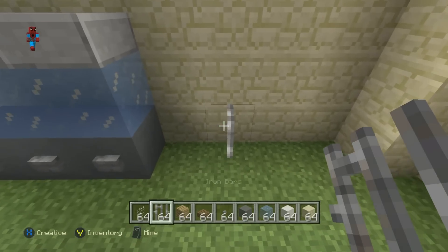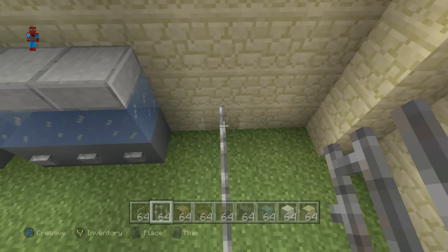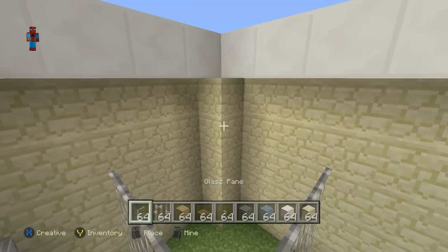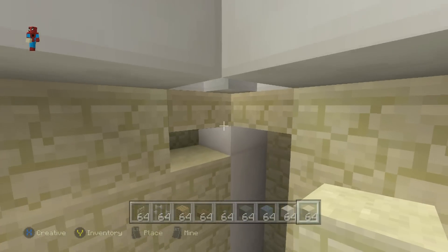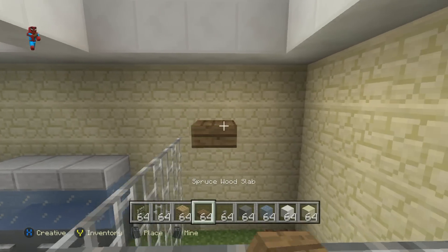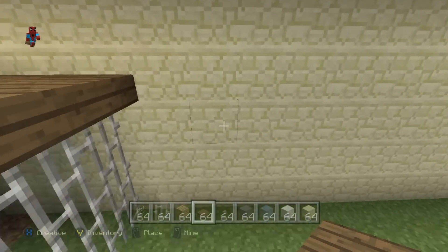Leaving a gap of one between the second fish tank, place four iron bars coming out of the back wall: one, two, three, four. Connect them to the right-hand wall, then add two rows of bars on top of the first row. Smooth out this wall, as it looks nicer when the whole wall is smooth. Then add a row of spruce wood slabs directly on top of the iron bars — this forms the little bat cage.